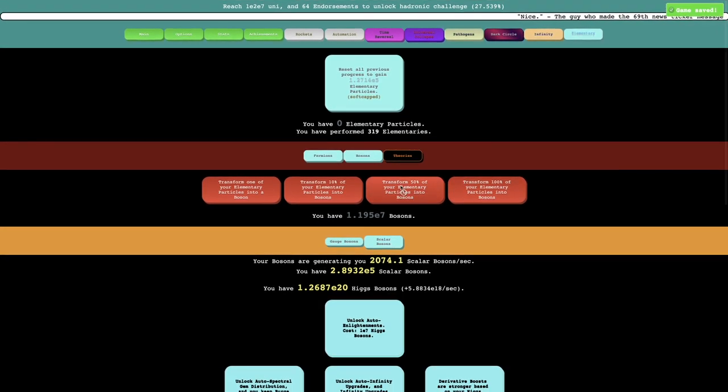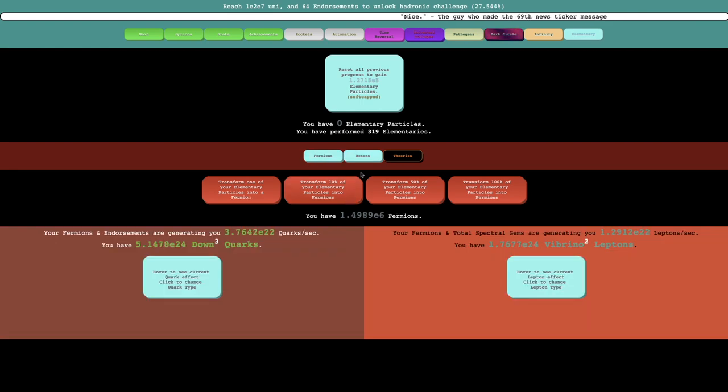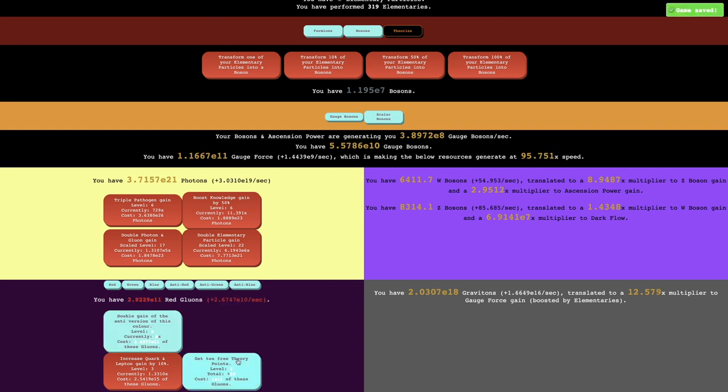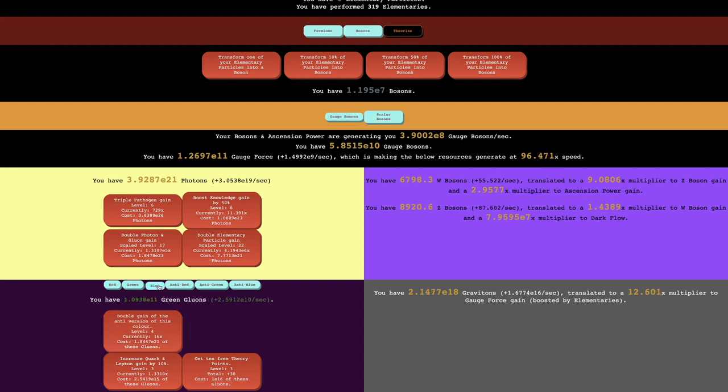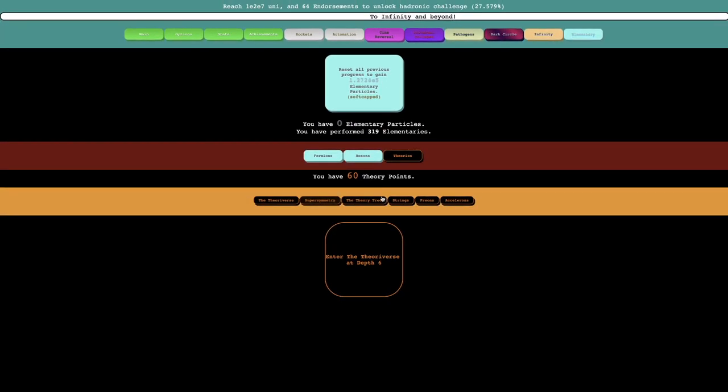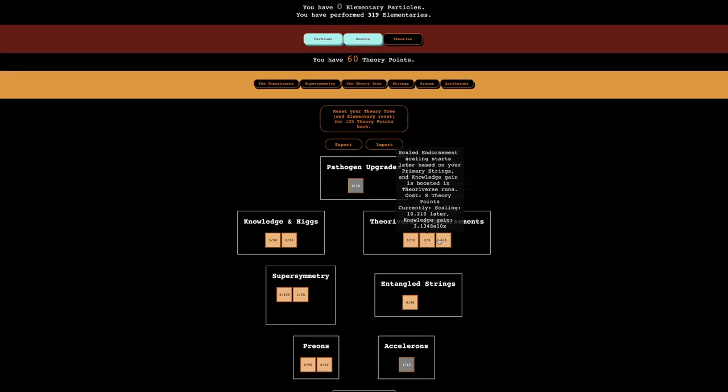There's a gain 666 that gives more gluons. That seems pretty OP because if I go to Gauge bosons, I can get enough gluons to get a ton more theory points — that's 30 theory points. Along with that, I can also double the gain of the anti-version of this color. I have it for red. Now I can do it for — yeah, 60 theory points. This is huge. This means I can do a ton more stuff in the theory tree.